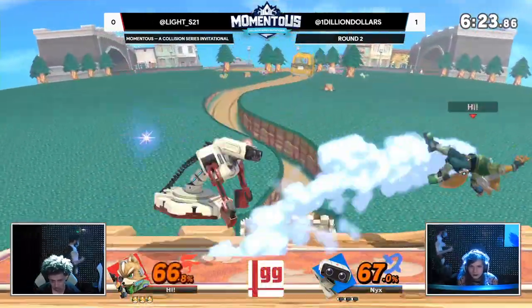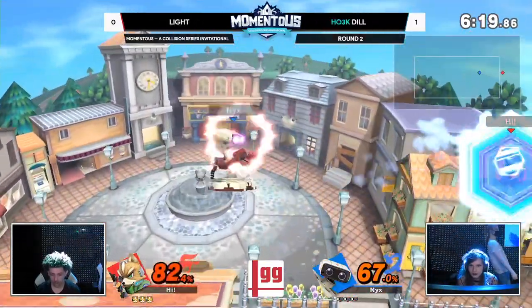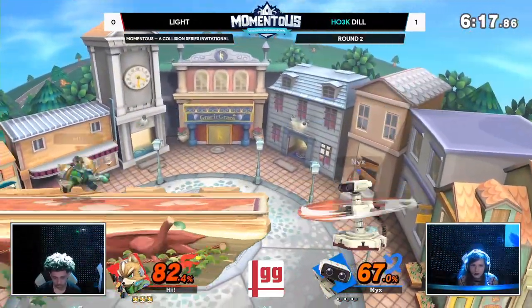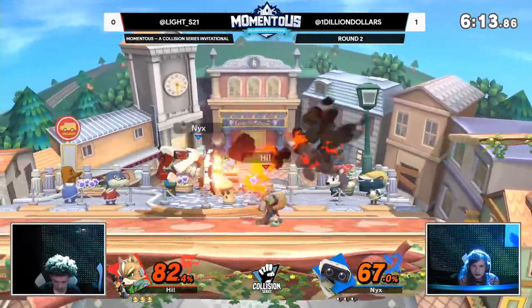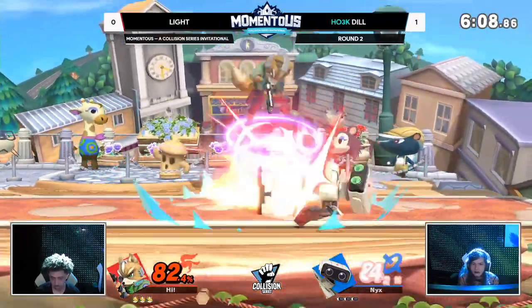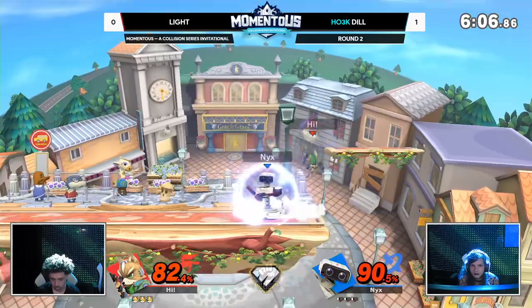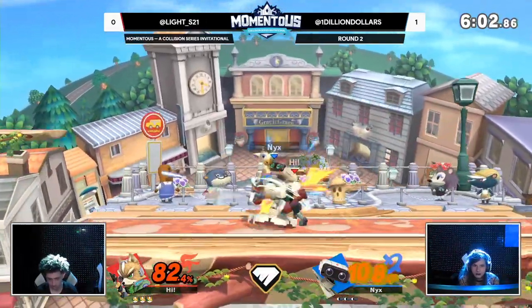Even that game was so back and forth. Really couldn't tell who was in the driver's seat. The advantage state is so volatile for both of these characters. Town and City is going to be the counter pick. We're going to have a lot of stage to work with — the higher ceilings, but the smaller side blast zones. Both these characters: Fox can set up kills with the back air or the forward smash, and of course we've seen Rob kill many times with that side B as well.